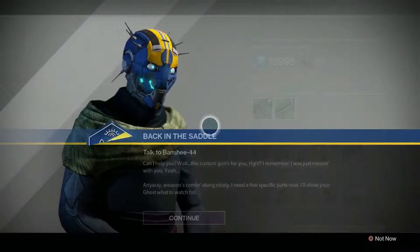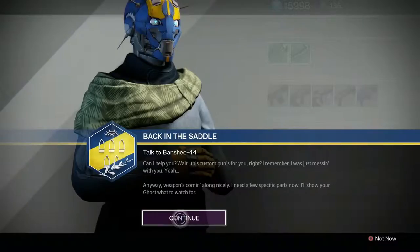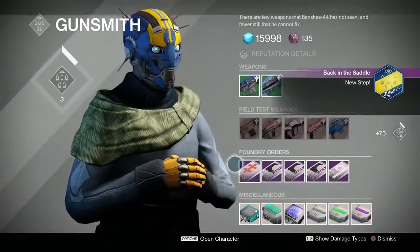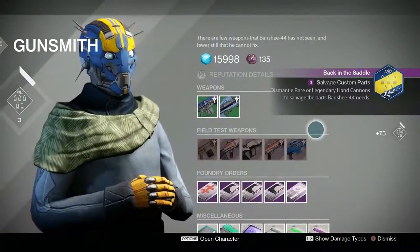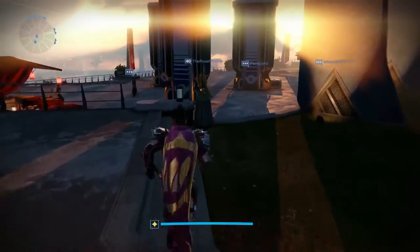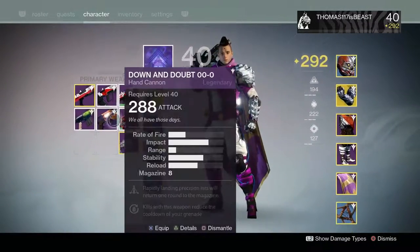He's going to give you the next step, which is really easy. For this next step, you have to dismantle rare or legendary hand cannons. What you can do is jump into your vault, grab some unwanted hand cannons, and dismantle two of them. If they're legendary, all you need is two.